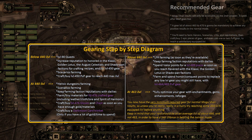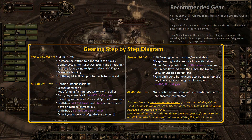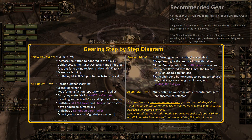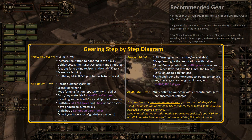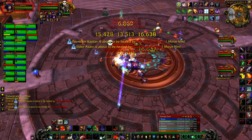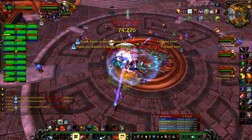Once you reach around 466 item level, start fully optimizing your gear with enchantments, gems, reforging, etc., for some serious action in normal mode. Let's see more closely where and how to effectively gear up for this first raid.